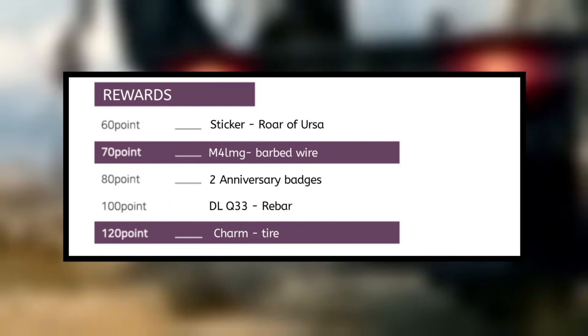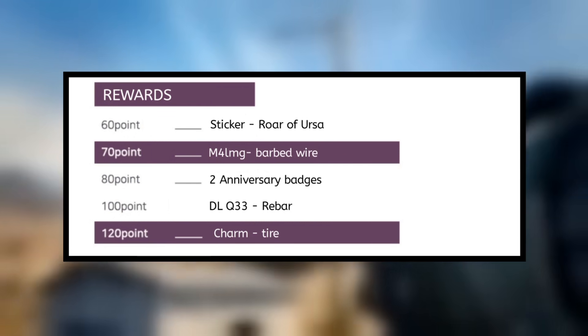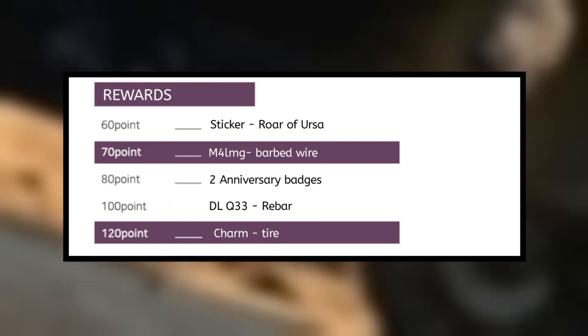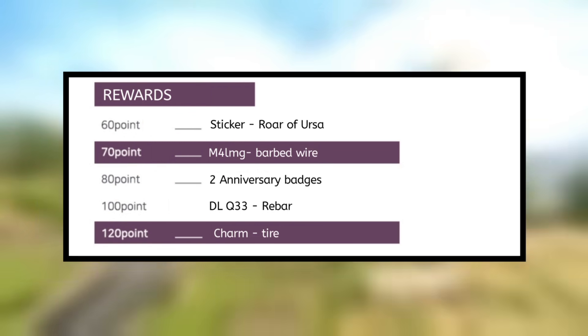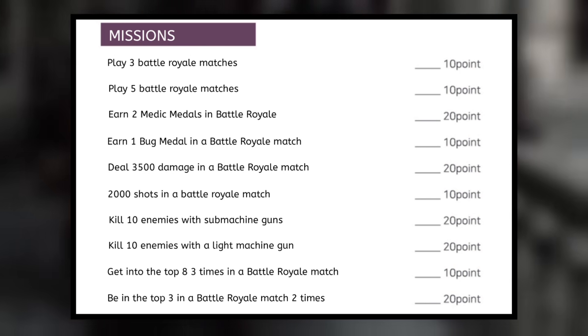The Crash Training event rewards are: the Ursa Roar sticker at 60 points, the M4 LMG Barbed Wire at 70 points, 2 anniversary badges at 80 points, the DLQ 33 Rebar at 100 points, and the Charm Attire at 120 points.